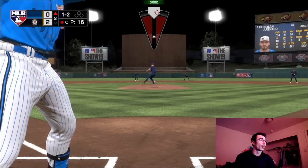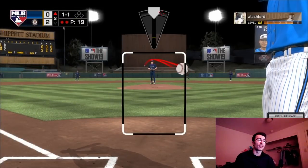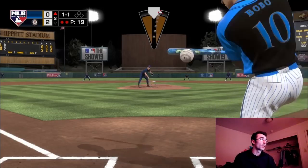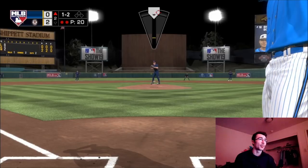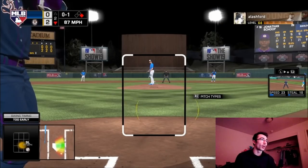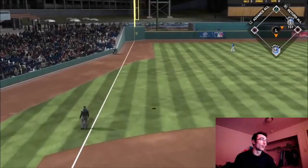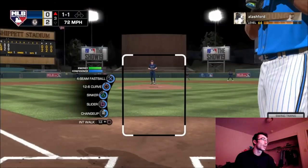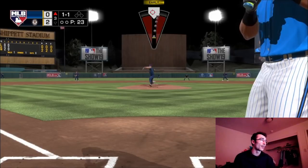I noticed that this opponent was struggling with the 12-6 curveball from Roy Oswalt. I didn't want to overuse it — you really can't span the same pitch over and over in this year's game — but I did want to use it as much as possible and mix it up with the sinker, slider, and changeup along with the fastball. Roy Oswalt really has five usable pitches, and if I could work off that 12-6 at 71-72 mph, I'd be in business.